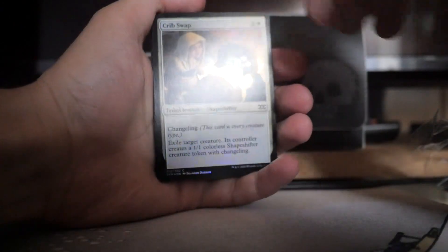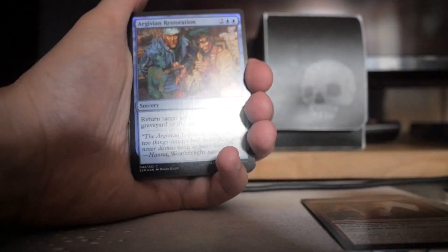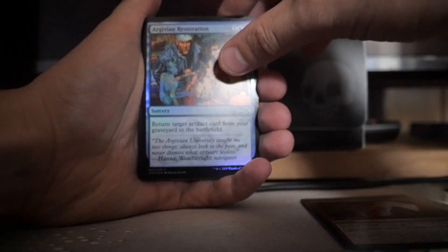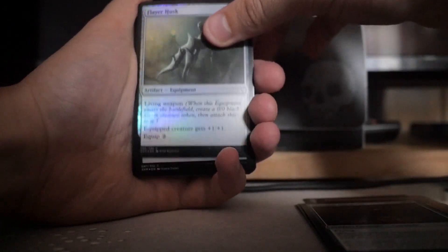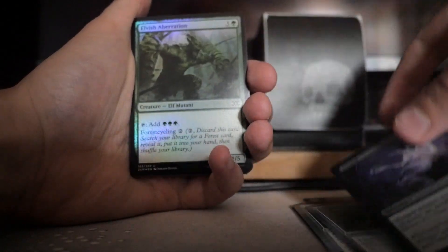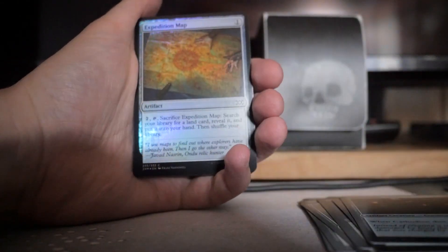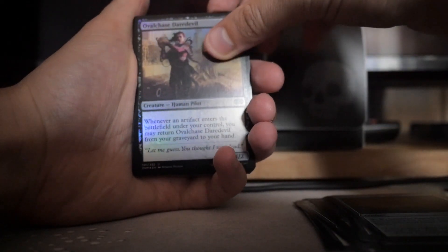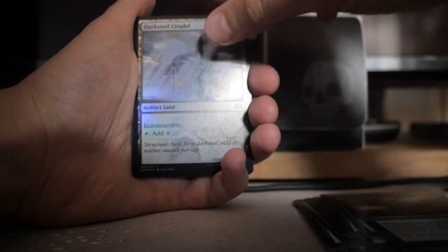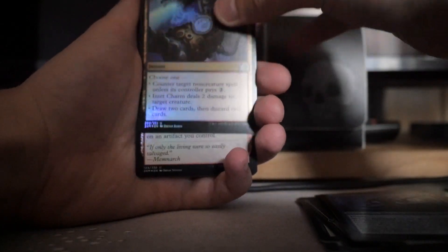Okay, we got a Crib Swap here. Lightning Axe — that's a good foil actually. Argothian Restoration. Sanctum Gargoyle. Flare Husk. Divest. Elvish Aberration. Cathodion — oh nice. An Expedition Map — that's a good foil. Oval Chase Daredevil. Darksteel Citadel — another good foil there to have. Sentinel of the Pearl Trident. Is it Charm? Another cool foil to get.